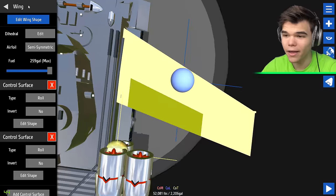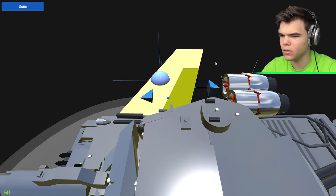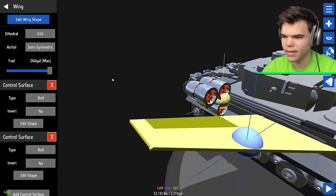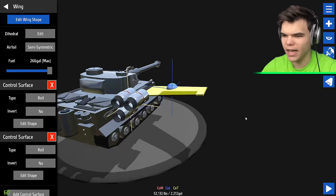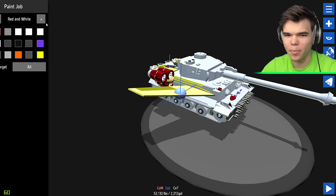That's a freaking big wing, that's what we're talking about. Let's edit this one a little bit, put it to the right, and lift it up a little bit. This thing should fly - it looks pretty sexy. Let's give this tank a little color because it looks pretty boring.